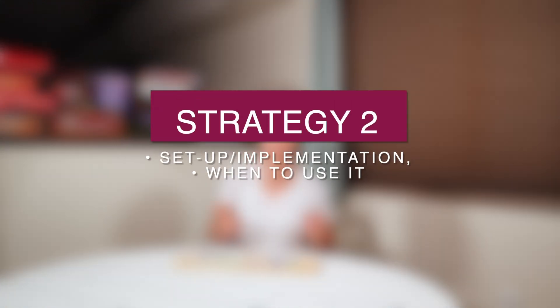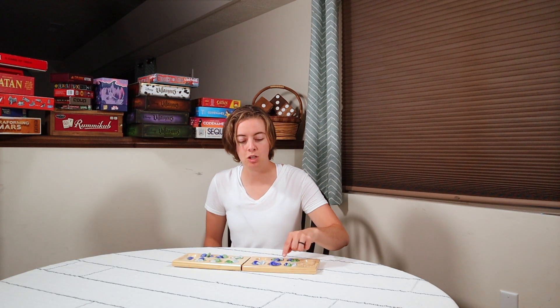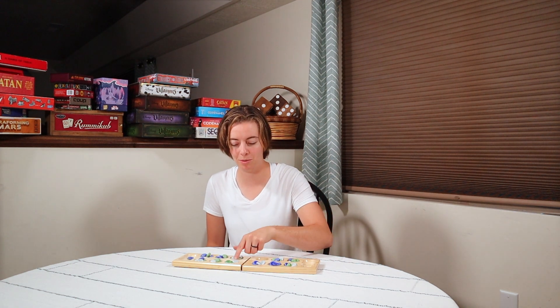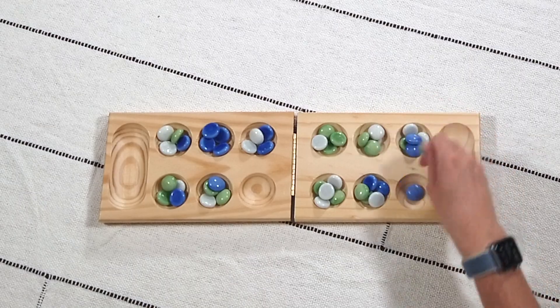From there, the recommended move would be to do either your second to right or furthest right, so that you will interrupt the other player from being able to do the same thing you did. I'd recommend the far right one, the one closest to the right, and I'll explain that in my next strategy.